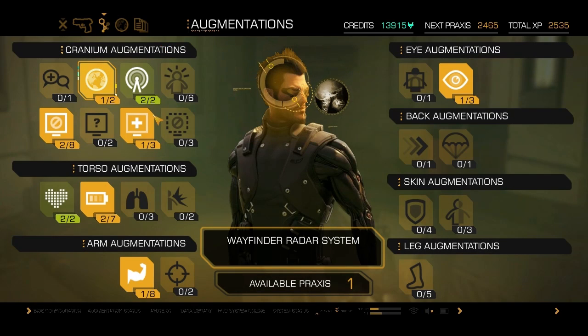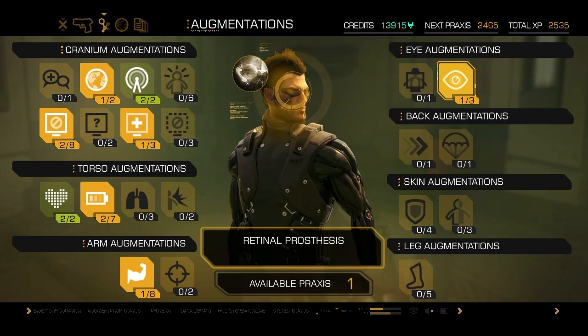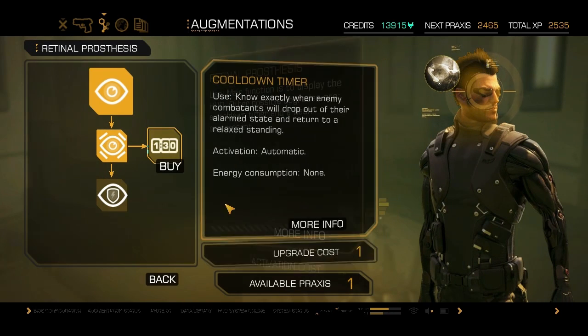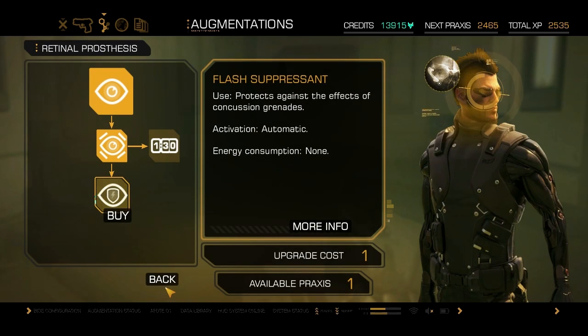And now you've got the augmentations, which are like the little enhancements and level-ups. As you can see in the top right, you've got credits, and then next Praxis, and total XP. We definitely know what the credits are — it's the currency system. I presume there's going to be dealers around the city that you can buy guns and gear off. Praxis, we're not entirely sure of at the moment. And XP, I presume that gets you upgrades.